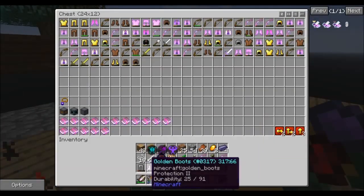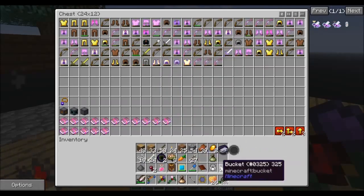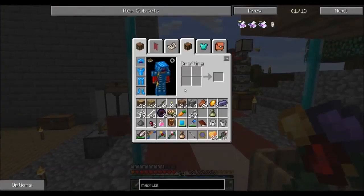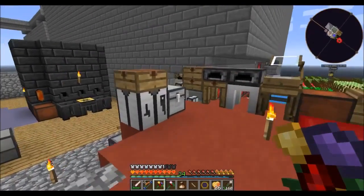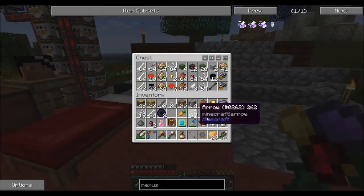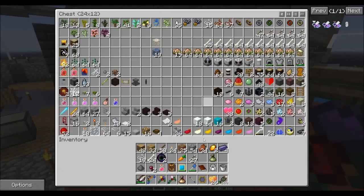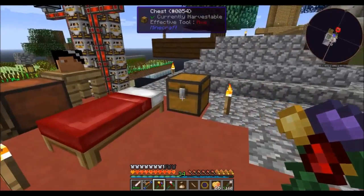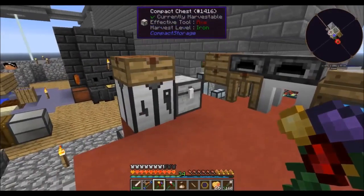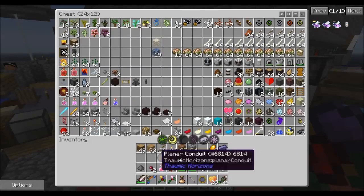Armor up here, you go. Weapons, weapons, weapons - it's everything that goes there anyway. Brains can go over here. Rotten flesh can go over here - I really need to make an upgraded chest for this. Arrows go over here as well, bones can go over here, string can go up there.